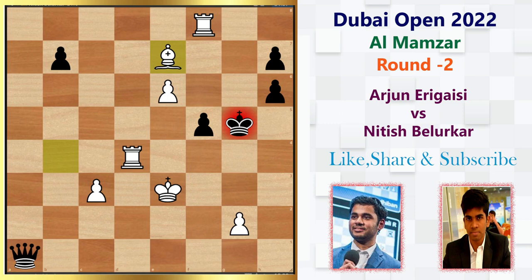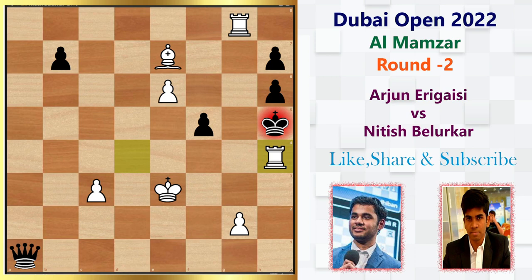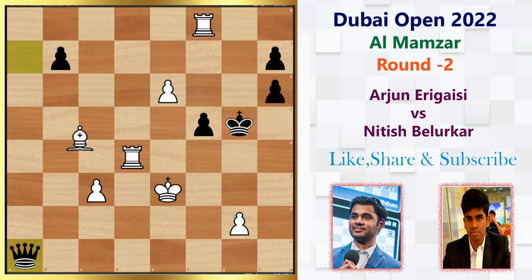You can pause the video and solve it — a very simple mating pattern. Black has only two options with the King: King g6 or King h5. We'll check both. If King h5, then we have this check, followed by King g6, and Rook g8 is checkmate. If King g6 instead, then we have Rook g8 check, followed by Rook h4 — which is checkmate. Considering this, after Bishop e7 check, Nitesh resigned the game.